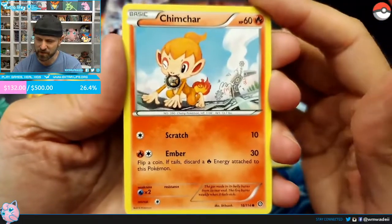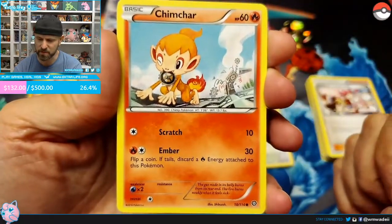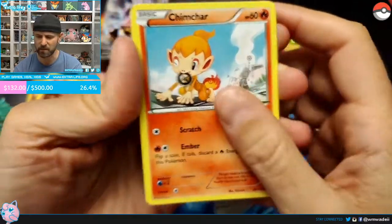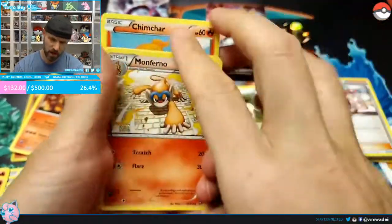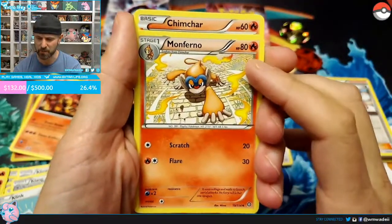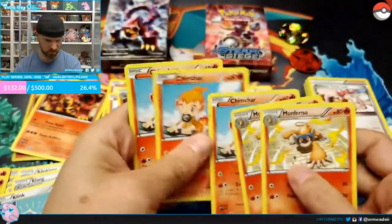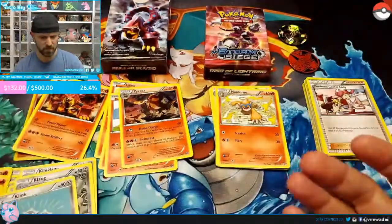Chimchar is 60 HP with Ember for 30 — but you flip a coin, and if tails discard an energy attached to this Pokémon, which is very risky at a base level. Monferno is our stage one at 80 HP — Scratch for 20 and Flare for 30. It's really not a great jump in HP, and without the next evolution it feels like there's not much point.